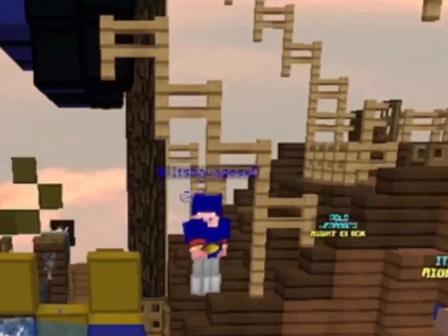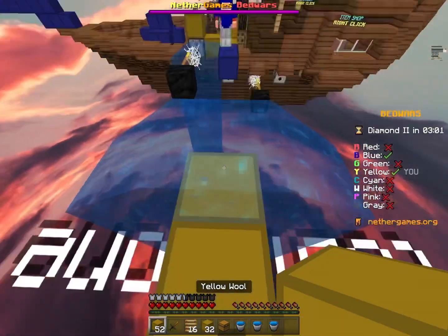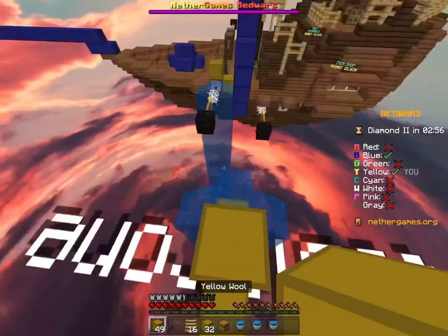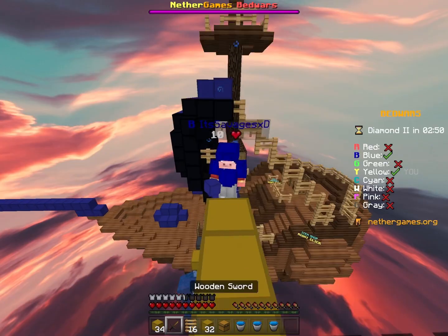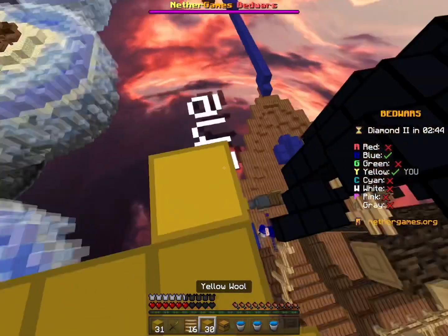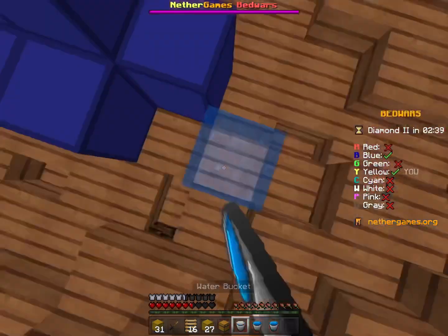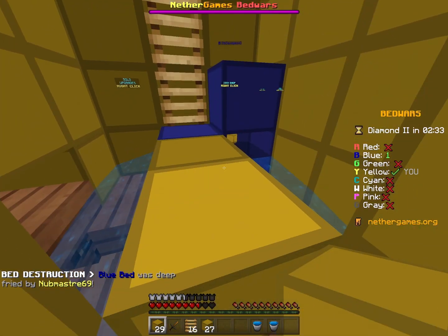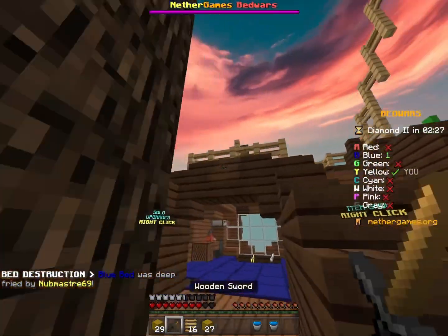He has a fireball, but if I place water there then he can't do anything to stop me. Why is he building up? I honestly have no idea what he's doing right now. Should I use my pop tower now? Okay, I'm going to place water, place my pop tower, get the bed, break the water.